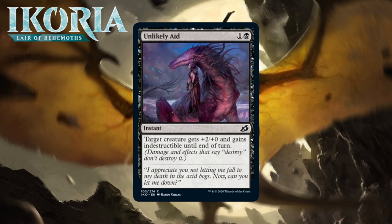Next up it's Unlikely Aid, which is one generic and a black for a common instant. Target creature gets +2/+0 and gains indestructible until end of turn. It's good to follow up a bad trick with a decent one. Unlikely Aid costs the same amount of mana but is considerably better than Unexpected Fangs in most situations, because it grants indestructible, which almost guarantees your creature survives combat. While the boost isn't permanent, two power and indestructible will make a wider variety of creatures win combat in a wider variety of situations. Because of indestructible, you can also use it in response to removal. This is still a trick and I have a hard time loving most of them because they're situational, but this is a trick you'll play more often than you won't. I'm giving it a C-.